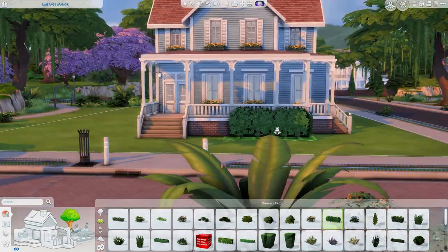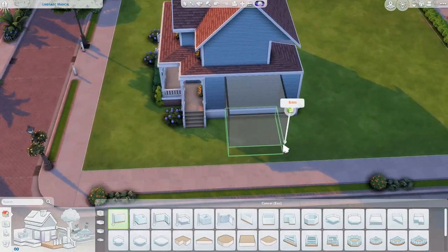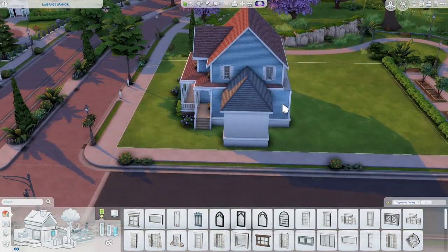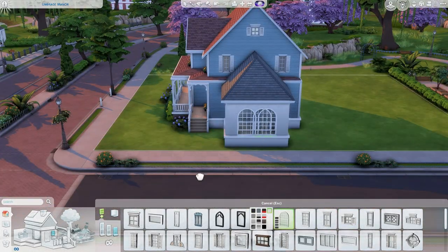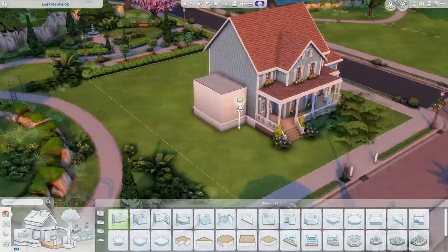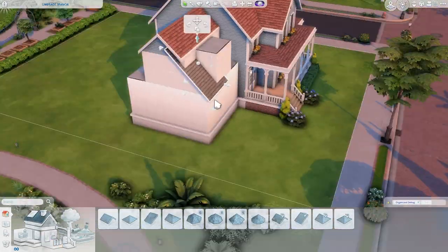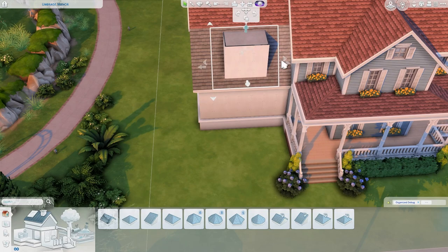I used the tool mod to rotate the vehicles in the driveway to look like they're sitting on the ground, because they place at a parallel level and don't snap to the terrain when you change it. I think it ended up looking really good. This house is nothing like I imagined I was going to build — it's crazy how things come together so quickly and unexpectedly.